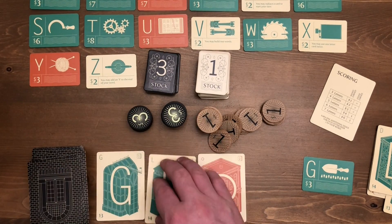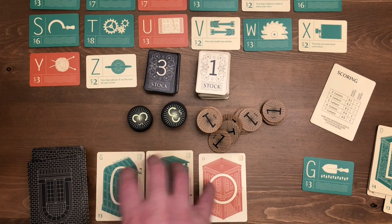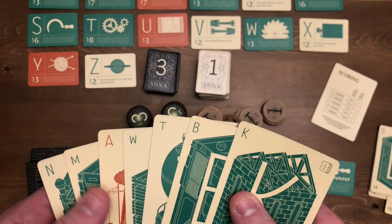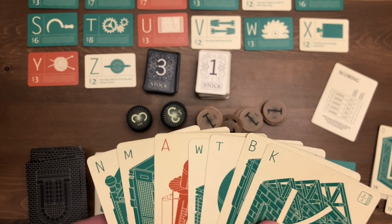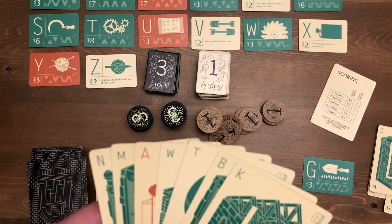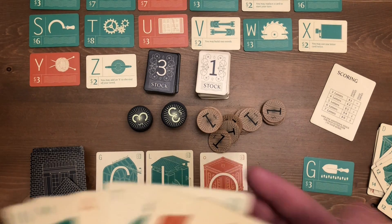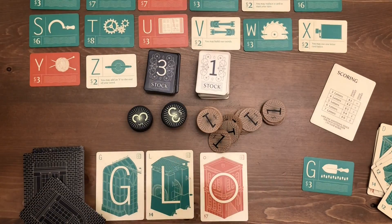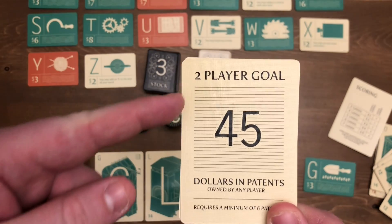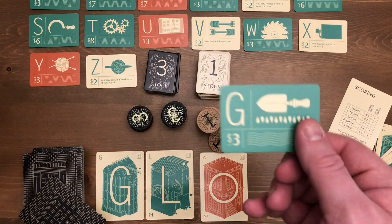You also refresh the community pool — I think you actually do that first; I'd have to double-check the rules — but regardless you do that and then it's the next player's turn. If it comes back to my turn and I look at my cards and don't really want any of them, the second option is to discard any cards from your hand instead of making a word. Maybe I just discard four of them, draw back up to seven, and that's my turn. You keep going around until — in a two-player game — the first player reaches 45 dollars in patents, which triggers the end game.